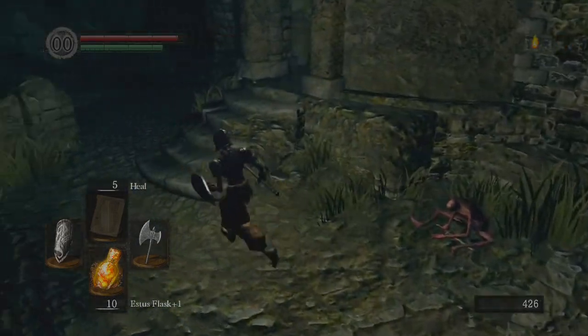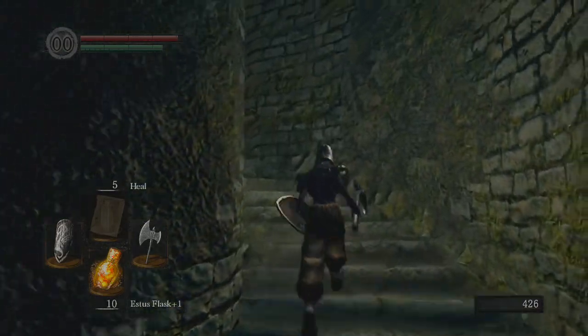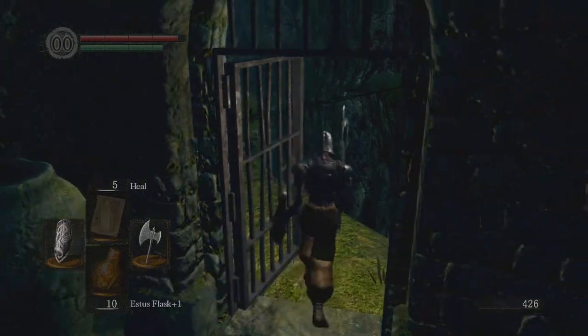You went downstairs — we are in the Undead Ruins. You want to make a sharp right and you're going to go up these stairs right here. Again, you need the Master Key to be able to retrieve this. And we're going to be in the Valley of the Drakes.